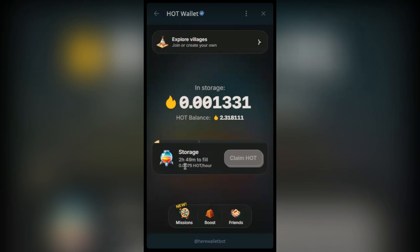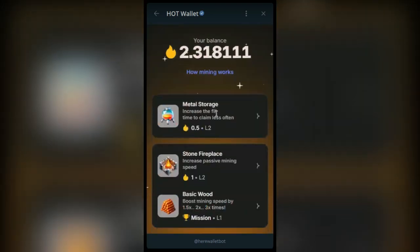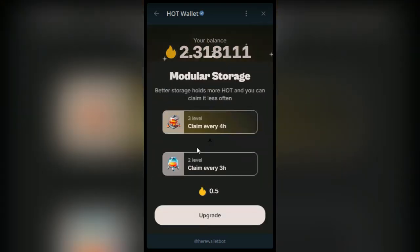If you want to upgrade so you don't have to claim every three hours, go to this Boost option and click on it. Here you see the Metal Storage. I'm currently on level two, which is every three hours. To claim every four hours, I need to pay 0.5 TON and five HOT to upgrade. From every four hours, I can upgrade to claim every six hours.